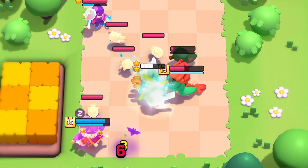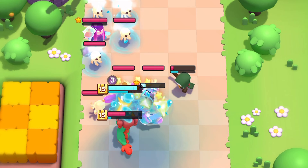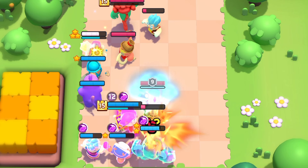It's worth mentioning that wavemaster players have been evolving and using witch. We all know how badly pekka and countess deal with skeleton spam, so fisherman is highly recommended there — definitely not a bad choice.